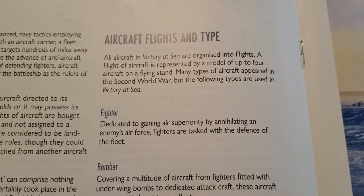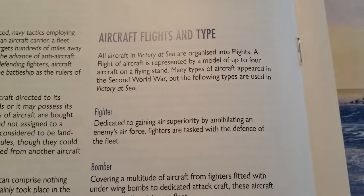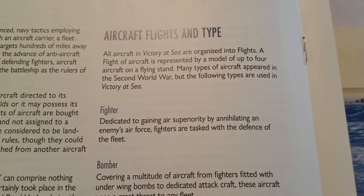A flight is represented by a model of up to four aircraft on a flying stand. We'll show you what one of those looks like — they didn't put any in the demo kit but there are some pictures in the actual rulebook, so we'll show you that in just a minute. Many types of aircraft appear in the Second World War, but the following types are used in Victory at Sea.